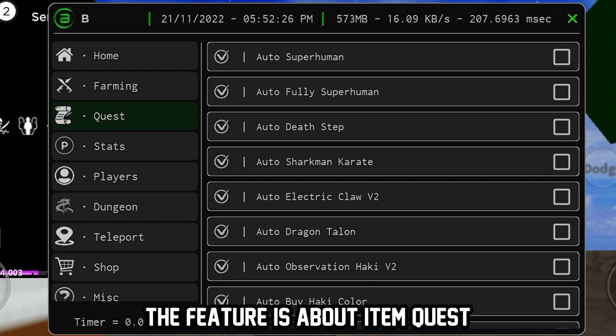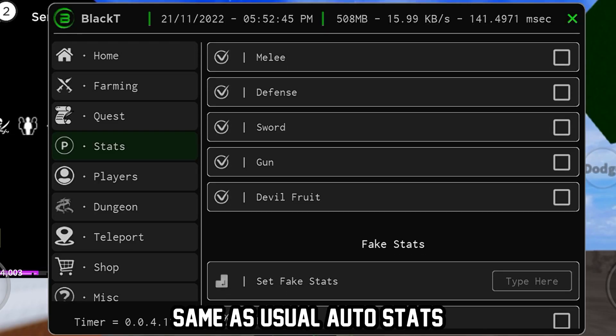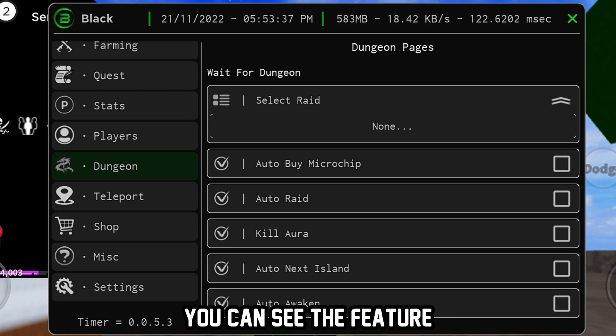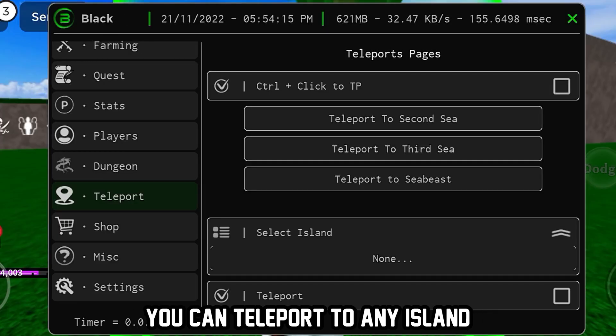In the quest section, the features are about item quests like auto melee, sword, and hockey. In the auto stats section, same as usual, there are auto stats and also fake stats — just used to flex. In the dungeon section you can see many raid choices, but sadly there is no Dough raid.